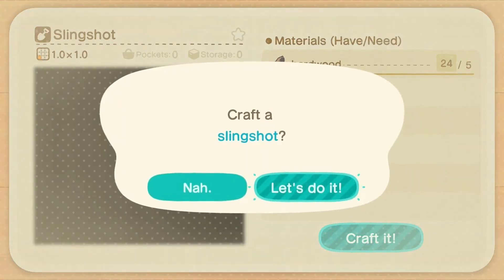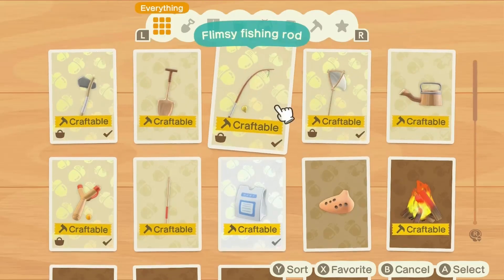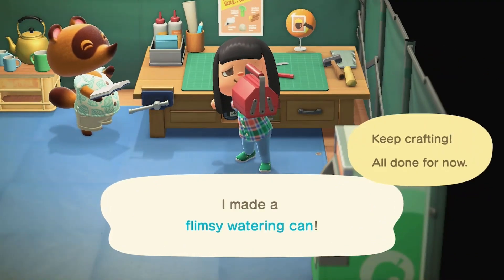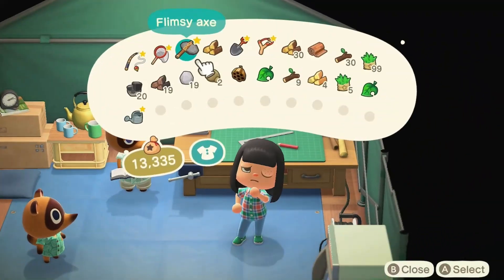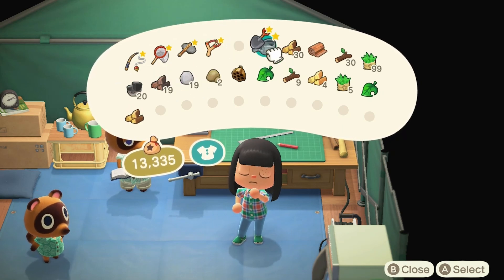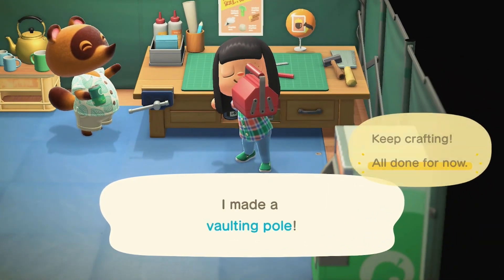Let's also make a slingshot while we're here. In a watering can? Why did I do that? Because now I probably don't have enough to make the vaulting pole! You've got to be kidding me. I don't know why I even bother sometimes. Now we officially have our vaulting pole — thank goodness for that.